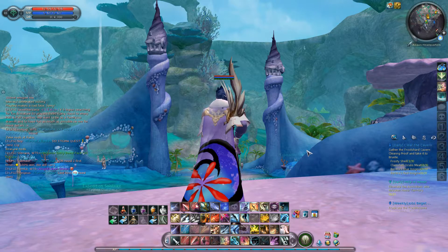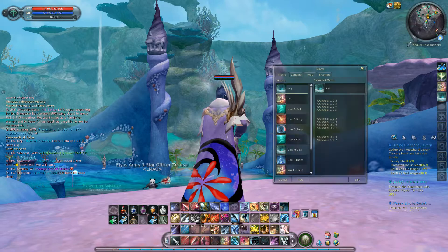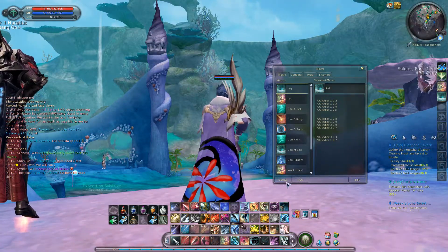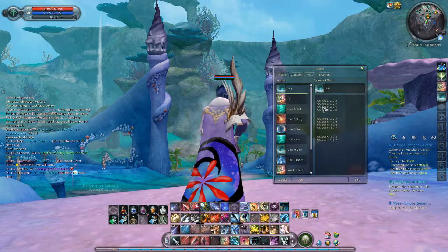Now to bring up the macro window, the default key is U, so press U to bring it up. This list, if you have not made a macro before, will be empty — so don't worry about it.